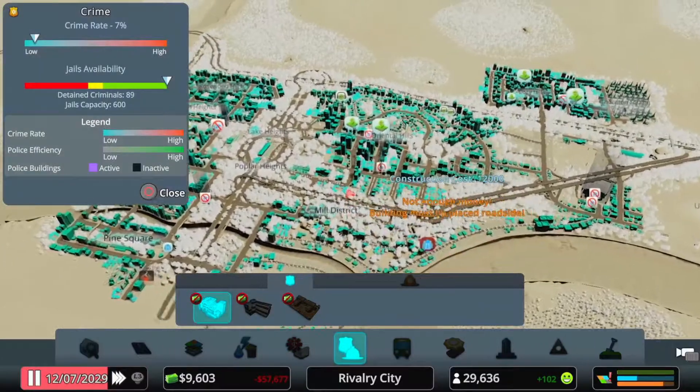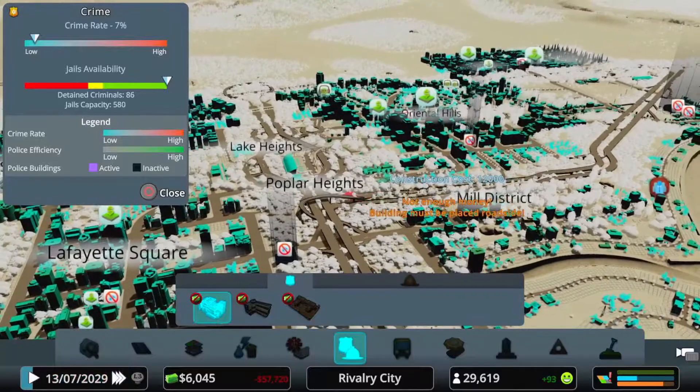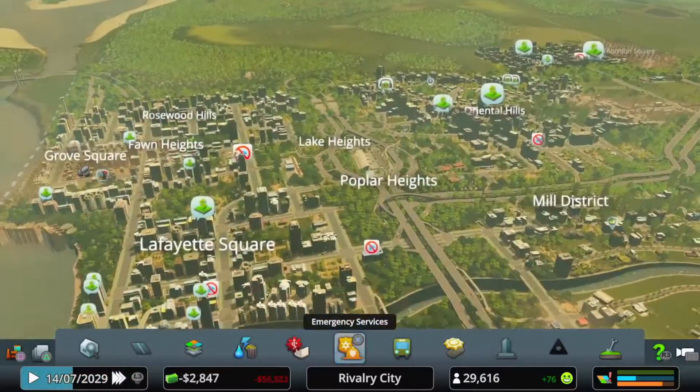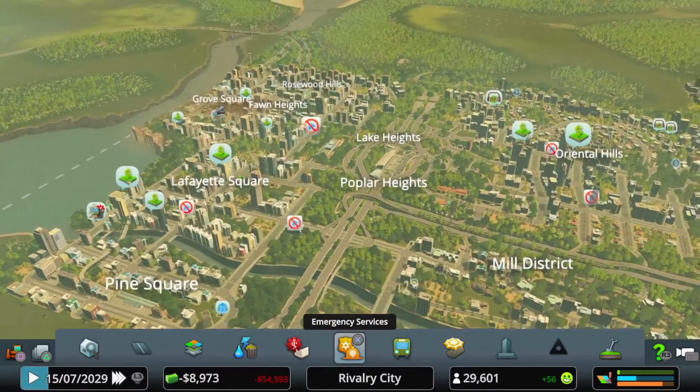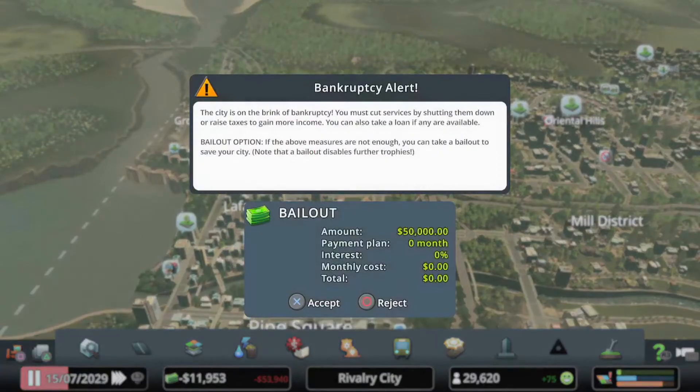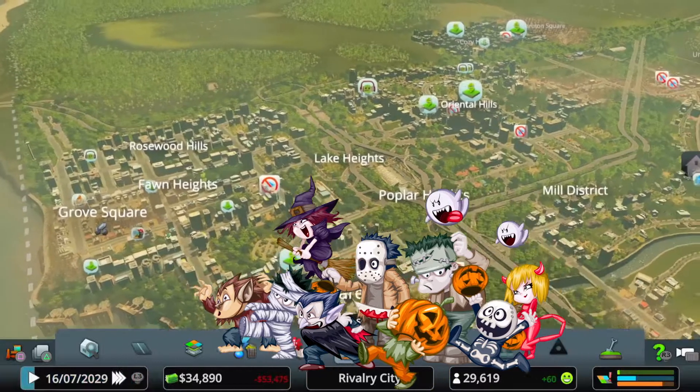So now we've turned off the police stations as well, so we're going to have some crime rate going on in the city. I forgot to put on infinite money, so I think that's going to affect me a bit — we're going to go into a bad negative. Bankruptcy alert. Bailout — yeah, we'll take a bailout. 50 grand bailout, we're just losing so much cash.